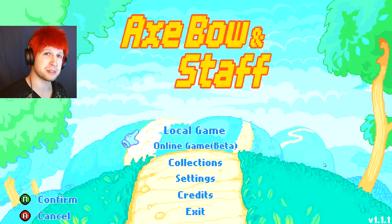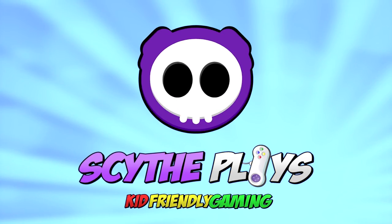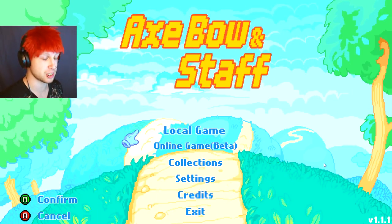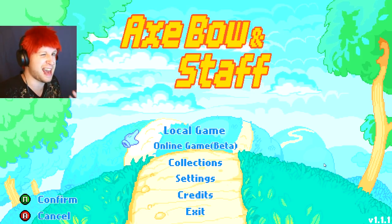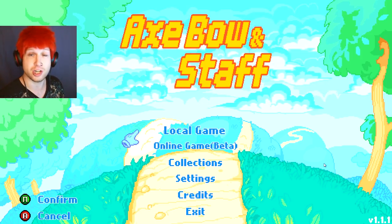What's up dudes and dudettes! My name's Seth and today we're going to be taking a look at Axe, Bow, and Staff. This is kind of a side-scrolling rhythm type of game that I would say is very much akin to Bit Trip Runner or something like that — while not necessarily being as much about the music, but more just about a genuine challenge. And it's a lot of fun.